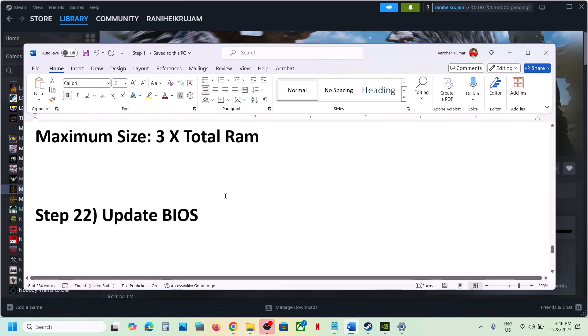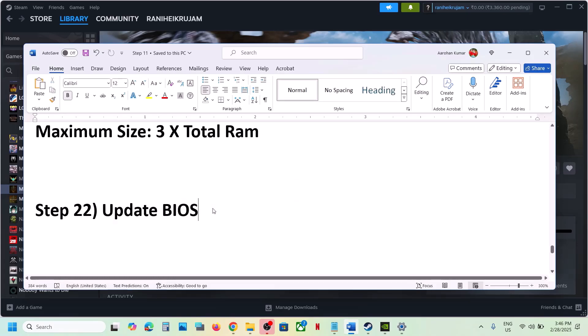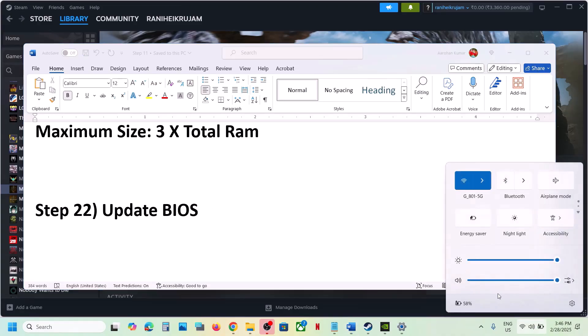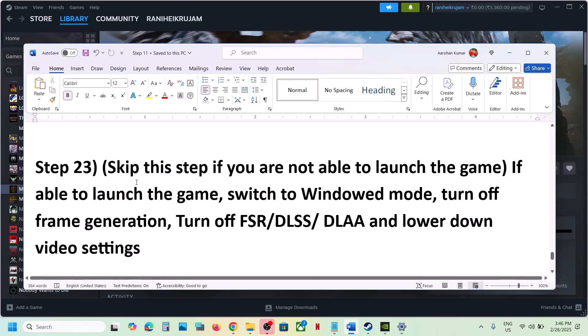Update the BIOS. Go to your system manufacturer's website, select your model number, and update the BIOS. For laptops, make sure the battery is above 10% during the update. After the BIOS update, log into the computer and launch the game.